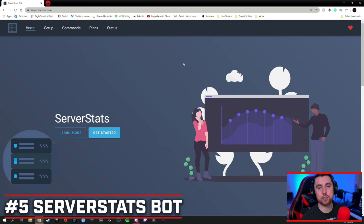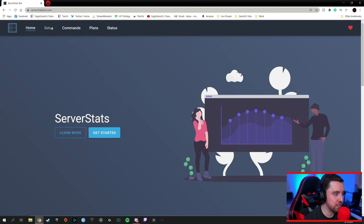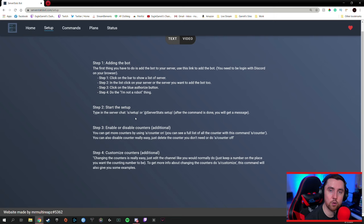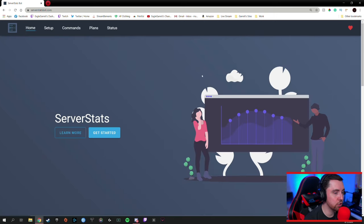Let's jump into the top five bots that you need for Discord. Starting with number five is Server Stats Bot. Now, you may be looking at this page thinking that it's pretty bare, and it is, because the Server Stats Bot has a very specific purpose. If you go to the setup, you'll see that there are only four steps in order to set this thing up with your channel. So once you add this onto your Discord server, here's what it's going to do for you.